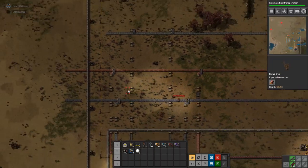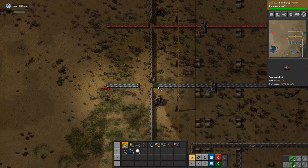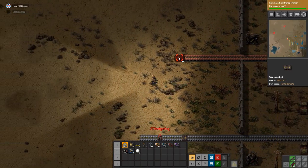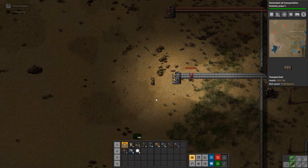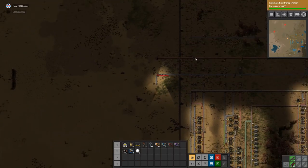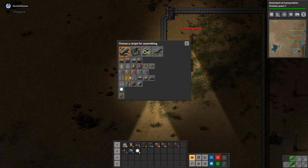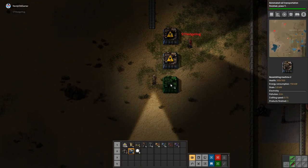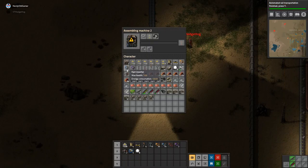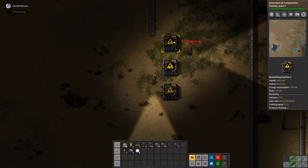So if we go this way, what we need is basically all our different resources to come out here. And then if we just split off here — we need the clear wheels as well — but just to give you an idea, the first thing we would be making would probably be a transport belt.